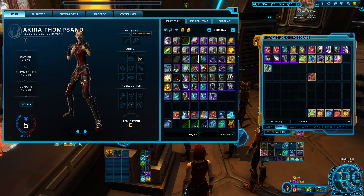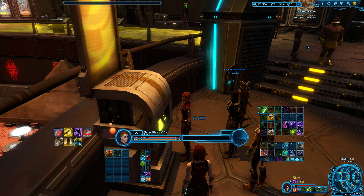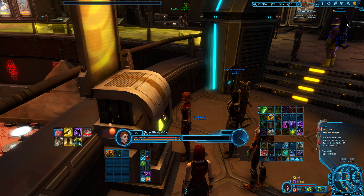Without gear equipped for the swap, instead of putting it back into the bank it goes into your inventory and you have to manually click it all back into the legacy bank. Simply equipping gear to a swap loadout puts it all back into the legacy bank automatically. Anyway, I hope that's been helpful and saved you some time — happy gaming!